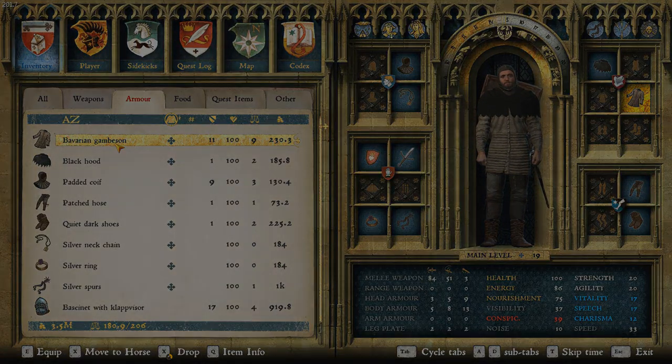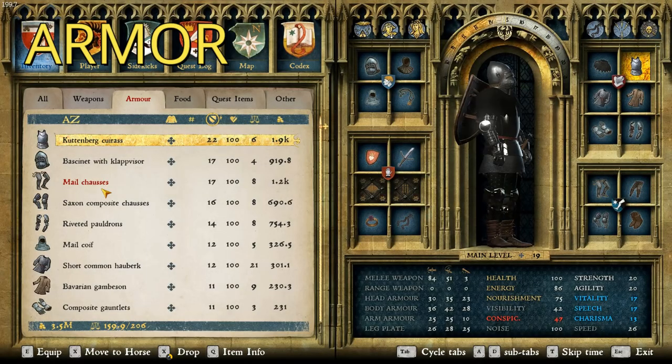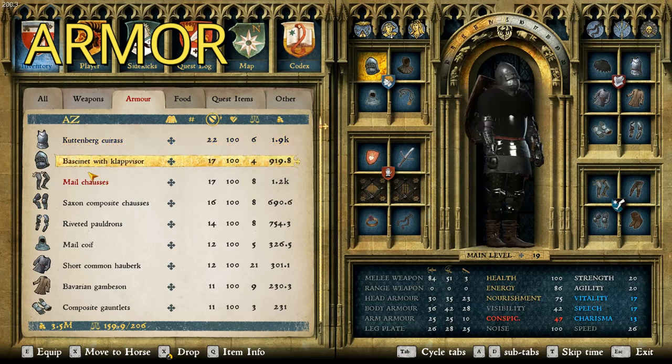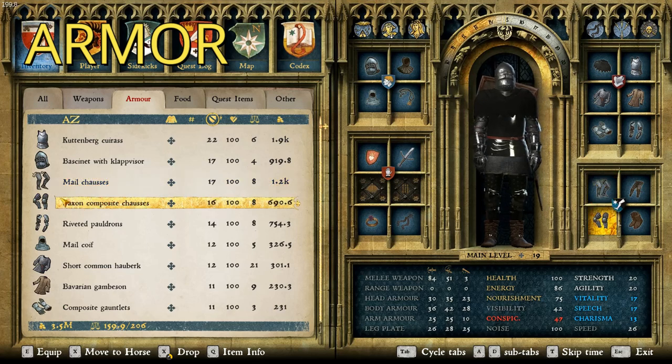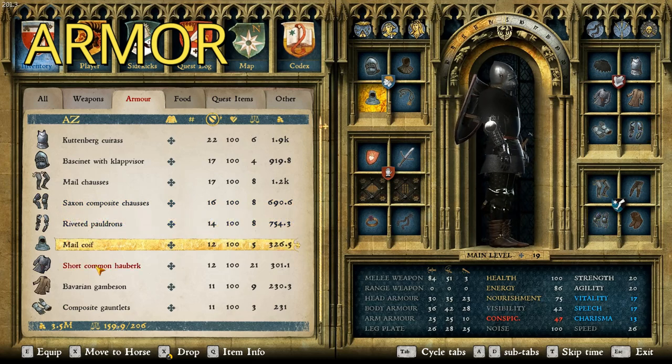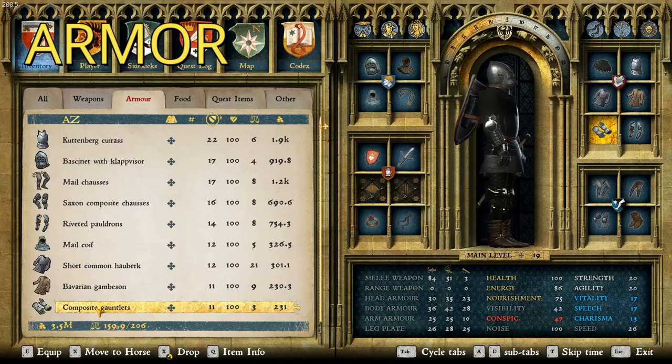So let's add the armor and see what it looks like. With all the armor added, this is what we have. The armor is the Kutenberg Keurus, the bassinet with clap visor, mail chosses, Saxon composite chosses — I chose the ones with the little blue and more greenish coloring — riveted pauldrons in the dark brown variant, mail coif, short common hauberk, and the composite gauntlets.